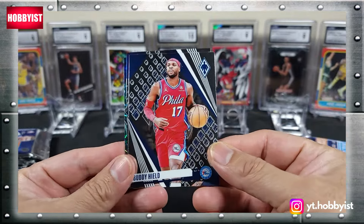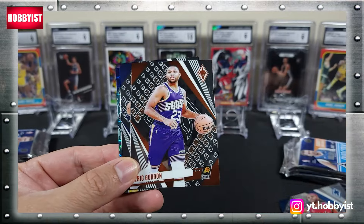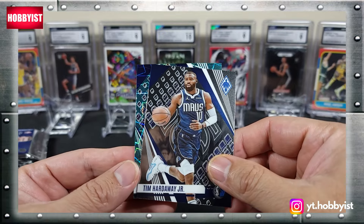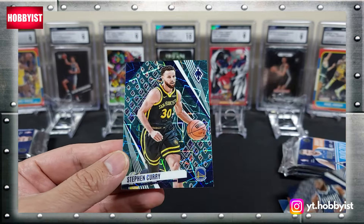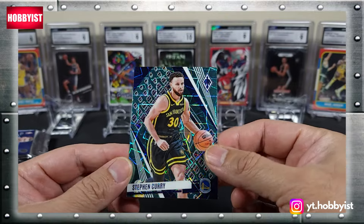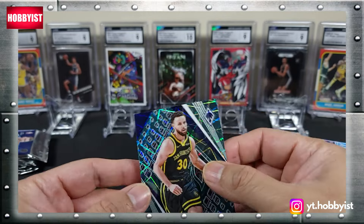Let's see if we can pull a Wemby. There is a Buddy Heald, Eric Gordon, Tim Hardaway Jr., and looks like a Steph Curry on the blazer. I'll take that.